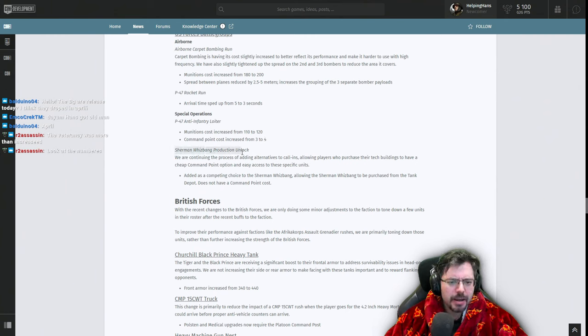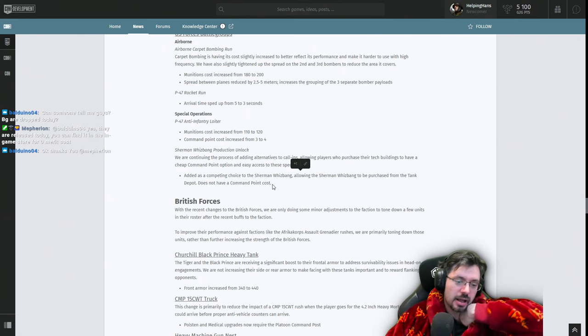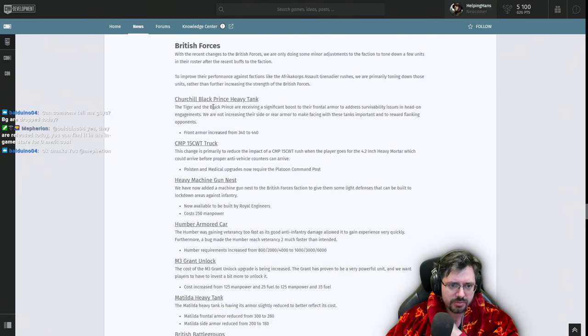Continuing the process of adding production alternatives to call-ins: players who purchase their tech buildings now have a cheaper point option for specific units. The Sherman Whizbang is now allowed to be produced from the Tank Depot — similar to the Panther change — so you can build it from your tech depot rather than only as a call-in. Now moving on to British Forces, where only minor adjustments are being made.